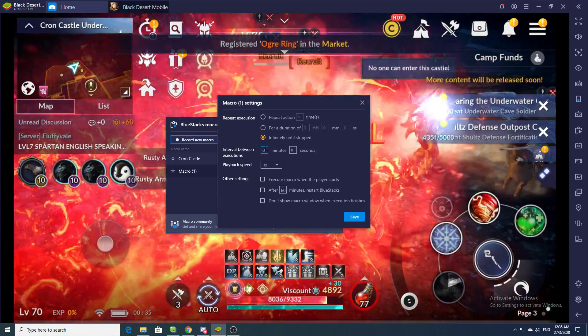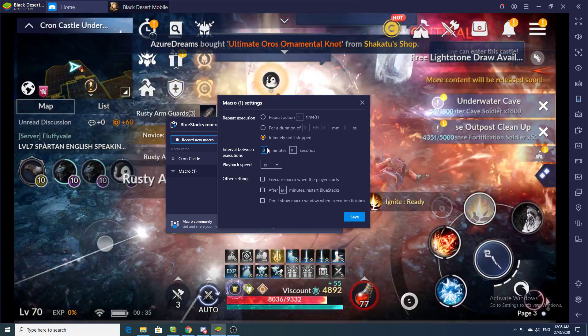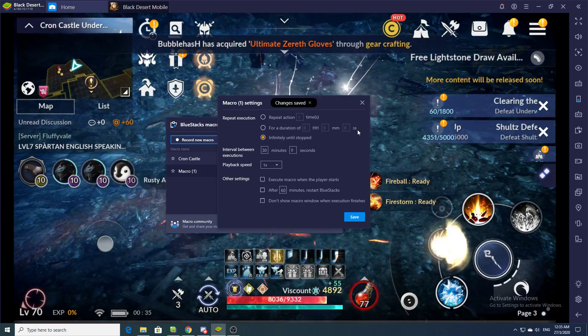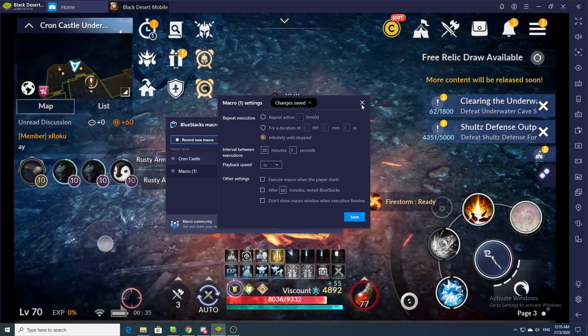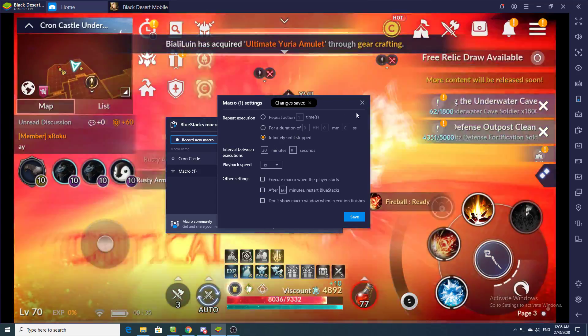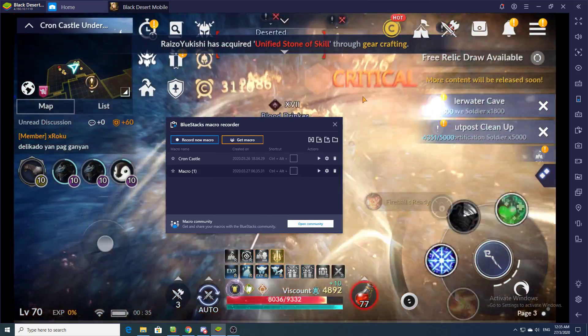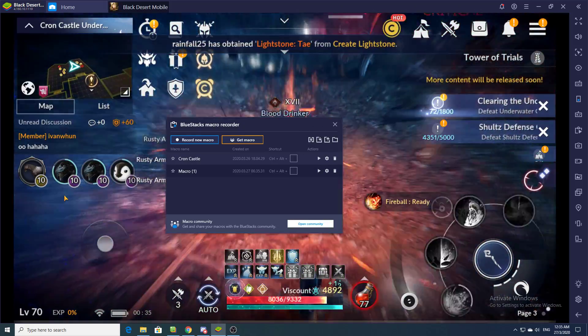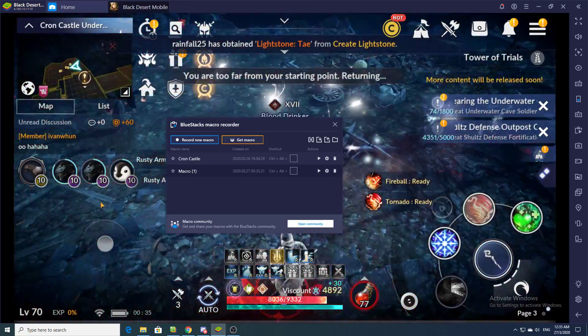For Bluestacks we just set the interval. For Crown Castle I put 30 minutes to be safe, and set it to repeat infinitely under stop. The reason I do that last click underneath the pad — this demonstration of the macro will make it very clear. It's actually a safeguard in case you don't finish your repeatable quest in time, so your macro won't stall.